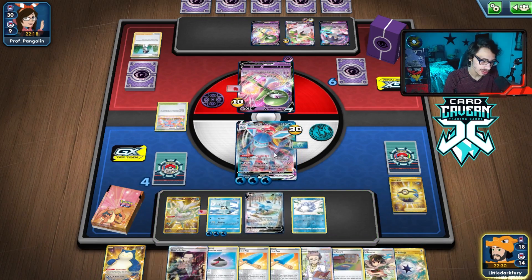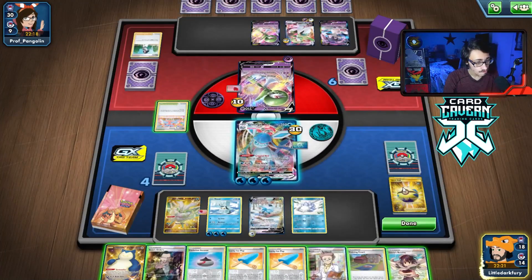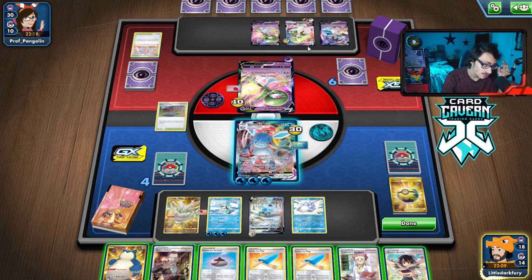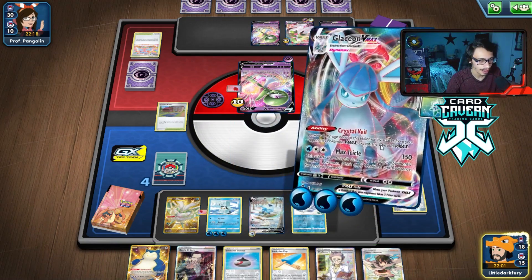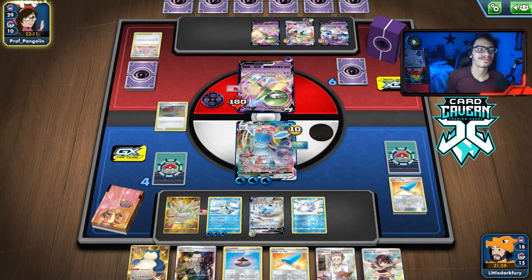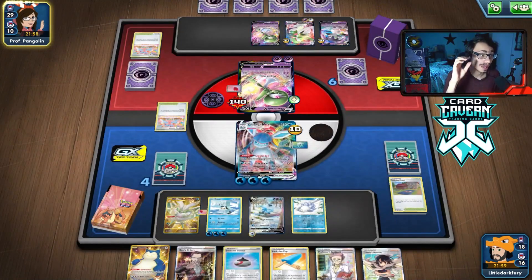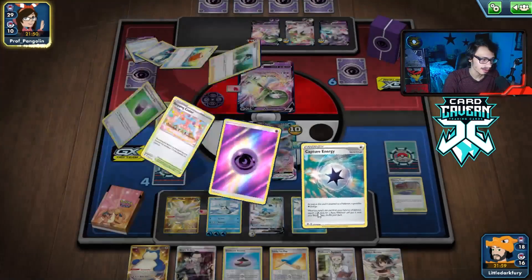Here's what I'm going to do: I'm going to bench Glaceon, cap energy, play the Training Court because I might get Marnied. Then I think I'm just going to Max Icicle. We'll play Ice Pop — you can get double heads. Nope, rip. Okay, I'm not going to play the other one — healing 10 damage isn't relevant. I'm going to go after the NDD again. As long as they can't build this thing up, the Gardevoir is not threatening at all. We'll see what they do here — yeah, there's another energy. They can't fully heal this thing, I'm pretty sure, so we can still KO it. Plus we have Boss.